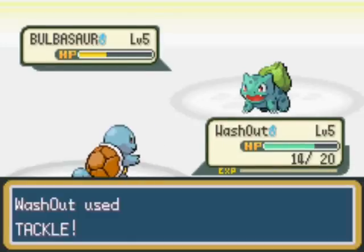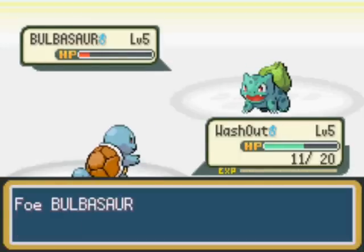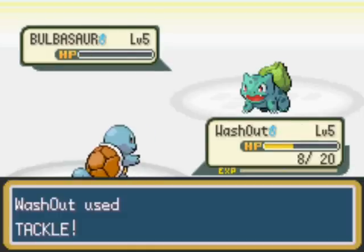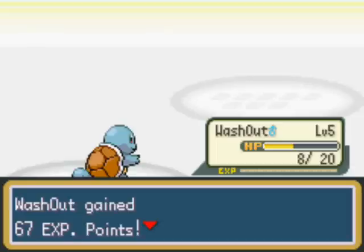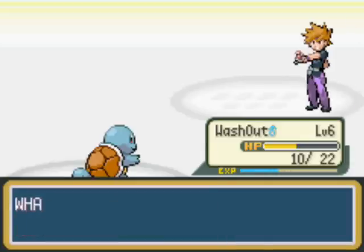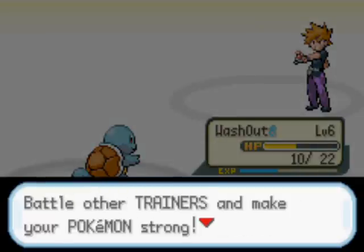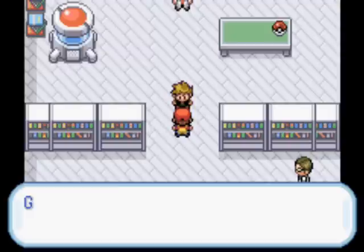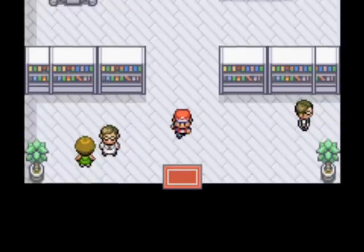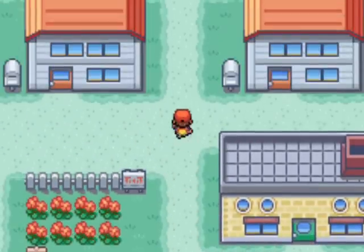Bulbasaur is a Grass Poison type. It evolves at level 16 into Ivysaur, and at level 36 into Venusaur. They stay Grass Poison type for the entirety of their evolutions. Bulbasaur is probably the best out of the three, which is unusual for Grass types. They have very balanced stats, are quite fast, have very good special attack, and learn a lot of status inflicting moves such as sleep and paralysis.